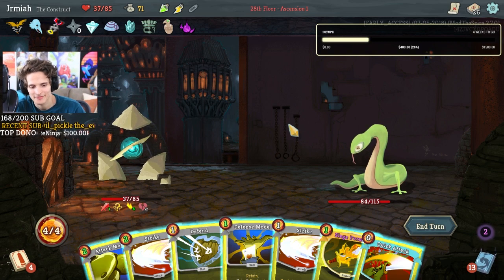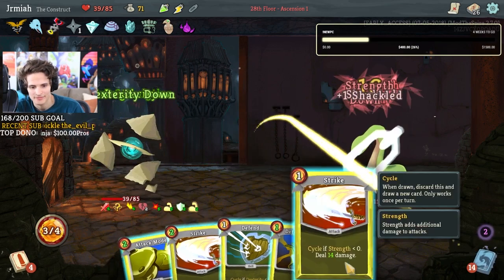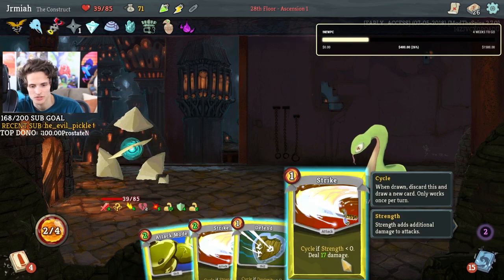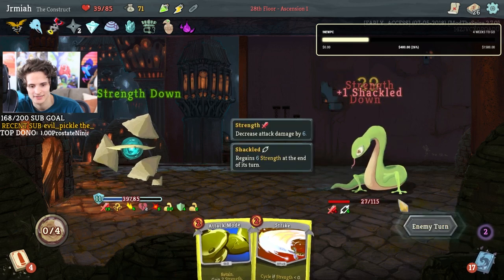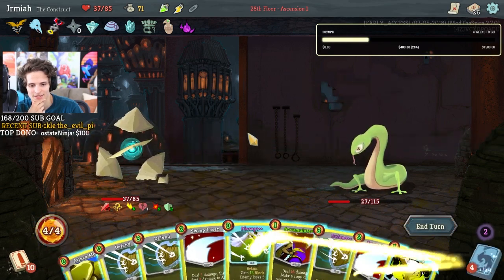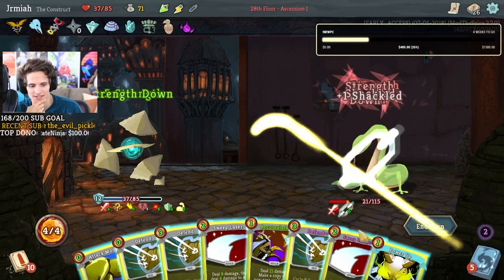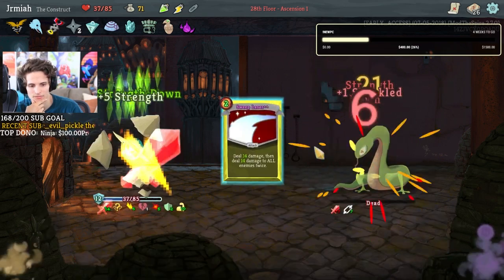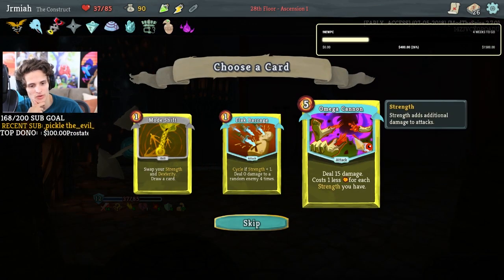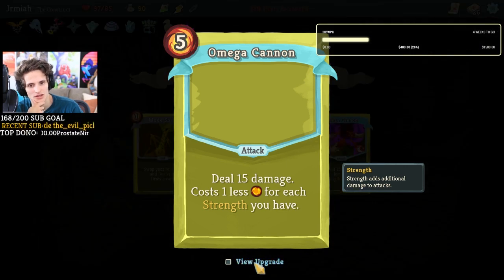Siege form, quick attack, defense mode — just a little switchy switchy. Strike and then defense. Disrupt, power up. Omega cannon — deal 5, costs 1 less for each strength you have. That's cool — it's basically a free dump of your energy if you have a lot of strength. If you have strength it's going to be 0 for 15 plus your strength. I want to mega the cannon!